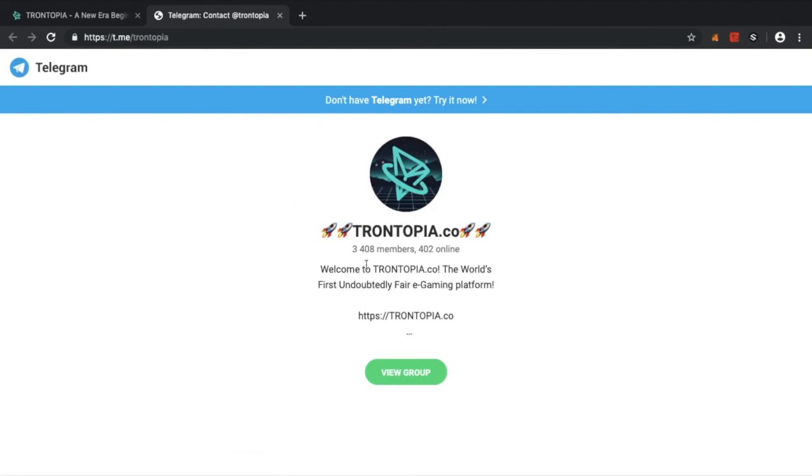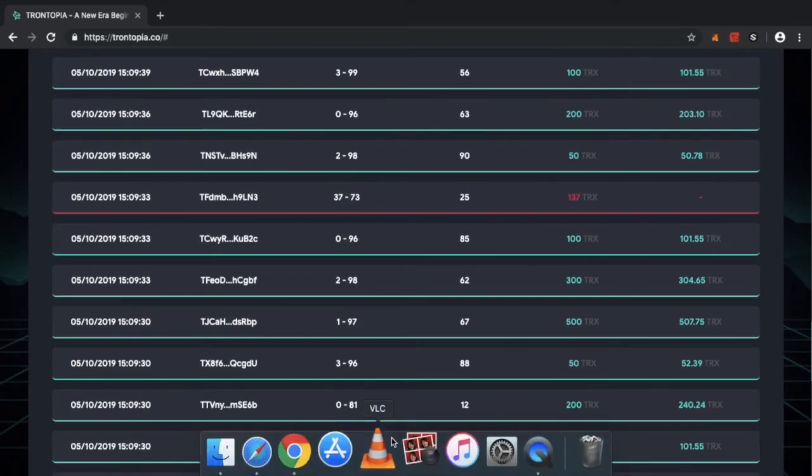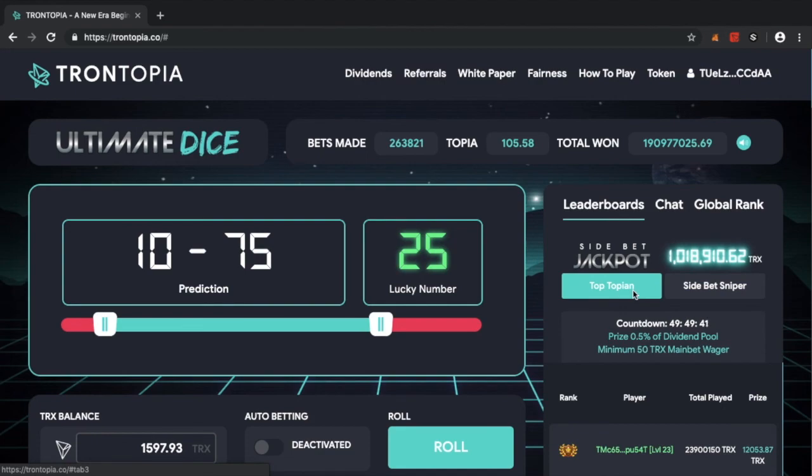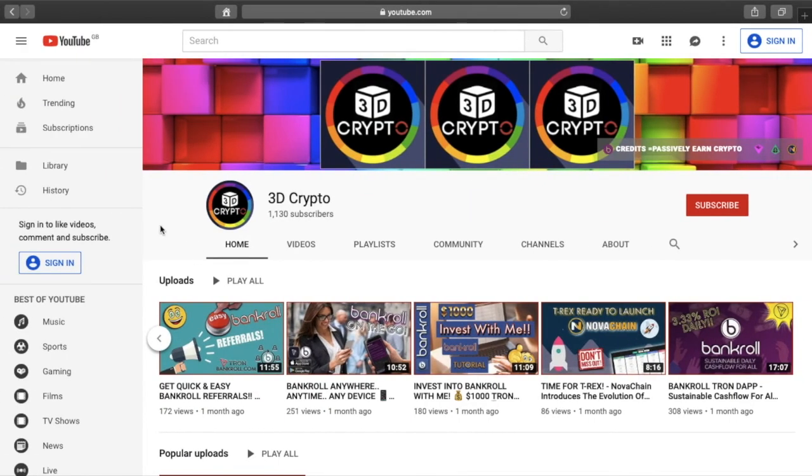There's also a Telegram chat where you can speak to the Trontopia devs and admins. Since we're still so new and in stage one, it's a perfect time to join in and start playing. I'll leave the link for Trontopia down below — just click the link, come into the site, and roll. Play ultimate dice, get that Topia, freeze it, and benefit from the dividends. If you have any questions about TronLink or the mobile wallet, please leave them in the comments.